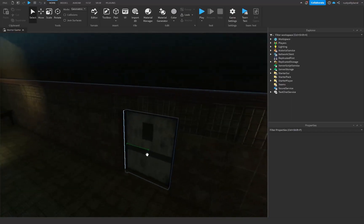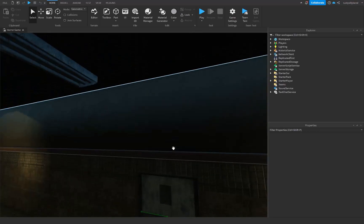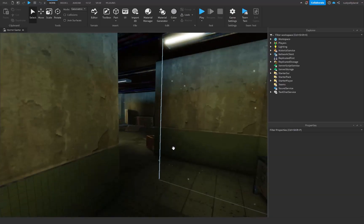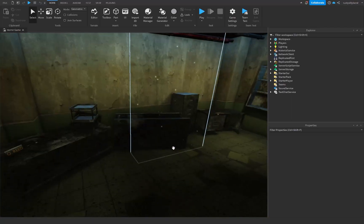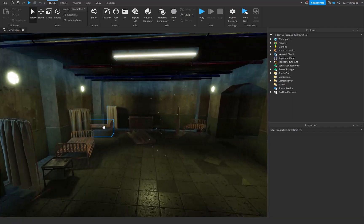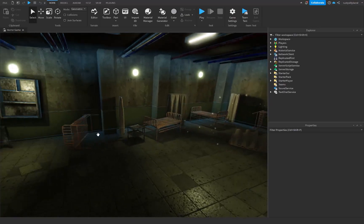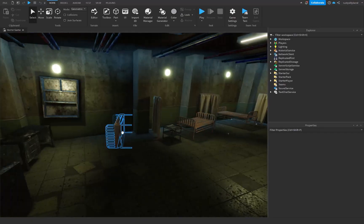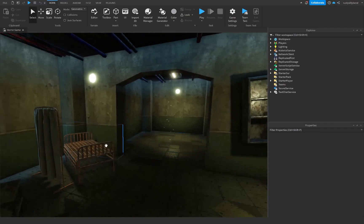Through this door right here I actually have the medical area for the player. When you go through here you'll see it's more of a brightly lit room. I want the player to be able to kind of see more about this room, simply because it's going to be a really important room for the player. I still need to add some mattresses inside of here and maybe some trash cans all around, but overall I think it is coming together quite nicely.